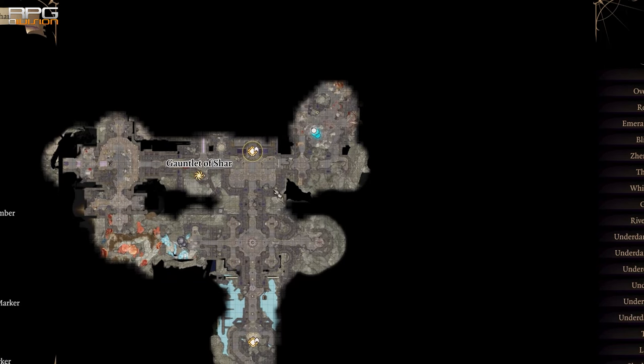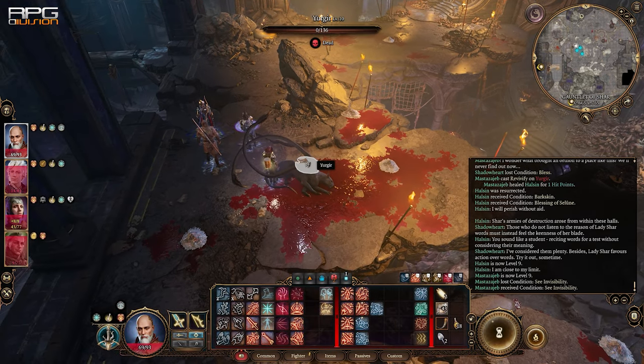By going to this area there's gonna be a specific encounter. It might not lead to a fight — up to you. However, if it does lead to a fight, Infernal Metal and the Hellfire Hand crossbow can be picked up from the leader of the pack.